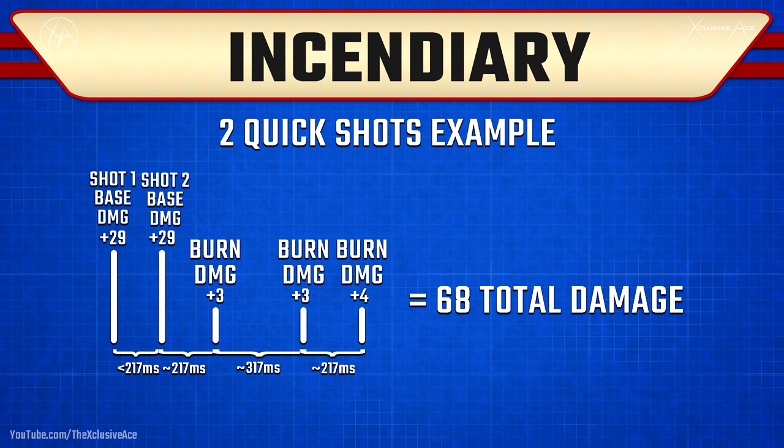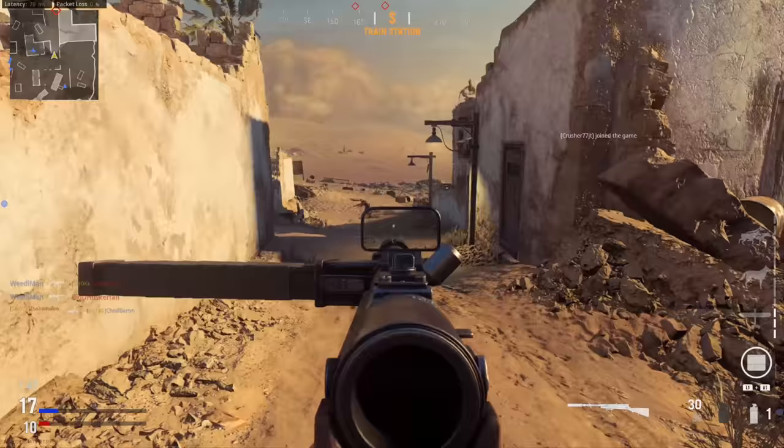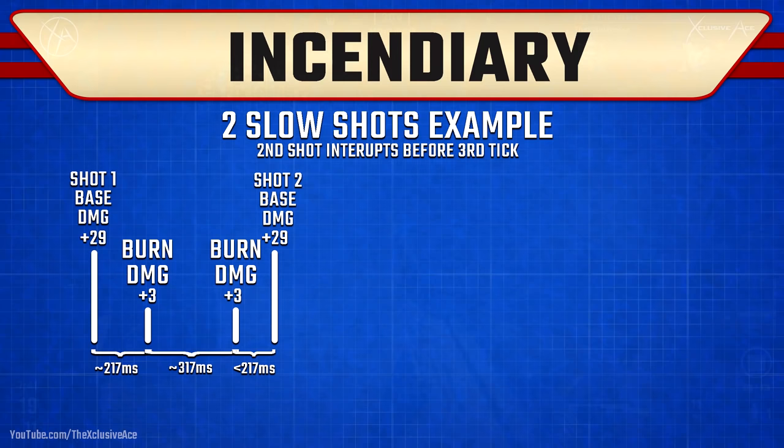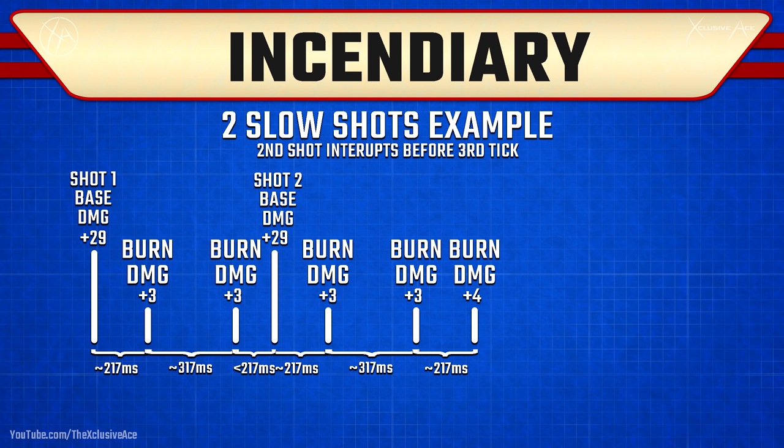Essentially, about 200 milliseconds after the enemy takes damage is when the ticks begin, and you'll get up to three ticks unless interrupted by another shot that hits, which cancels the remaining damage from that round. So basically, when you stop hitting your target for more than 200 milliseconds, the ticks start applying. Most of the time with full-auto guns, you're getting a total of roughly 10 extra damage for that gunfight once you stop shooting. If you fire one shot, let those three ticks apply, then fire another, you get 10 extra damage per shot.